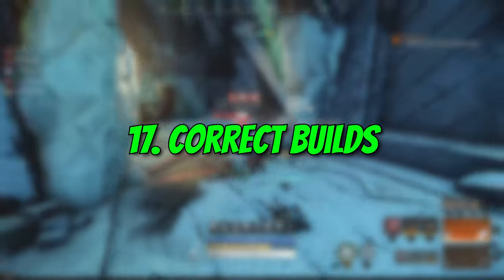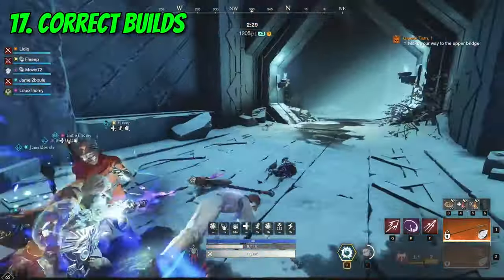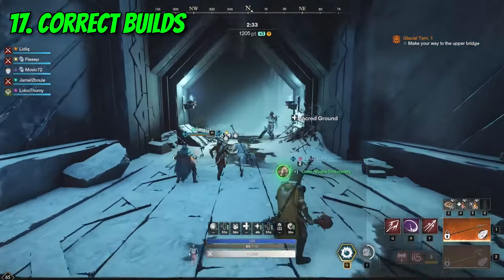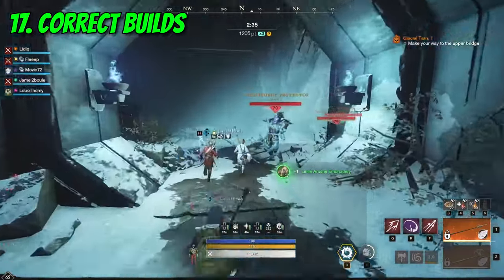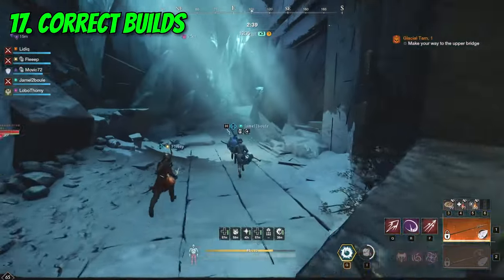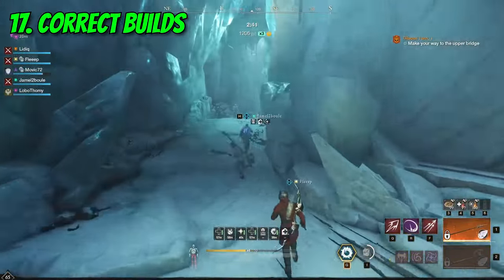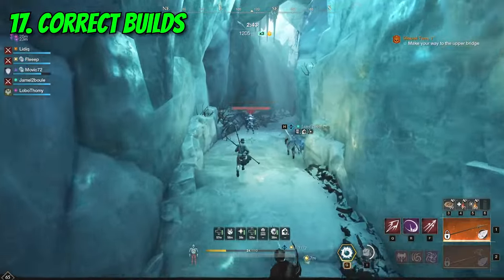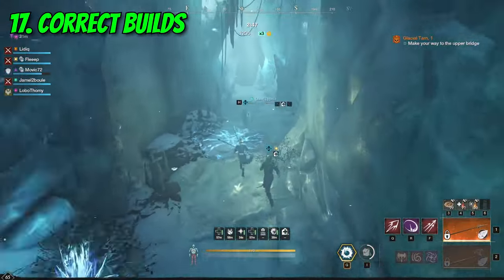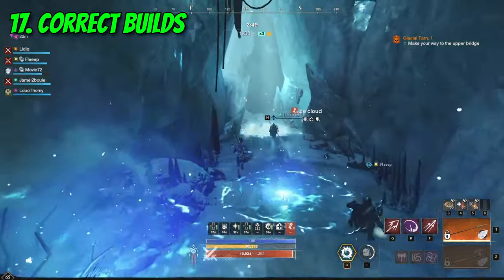Number 17: Correct builds. This tip is extremely important as without it, you will spend a lot of time wiping the floor of M3 expeditions. Understanding which exact build is necessary is crucial for your performance in the PvE of Aeternum. The skills for your weapons are not the only requirement — the items with their respective perks also matter.